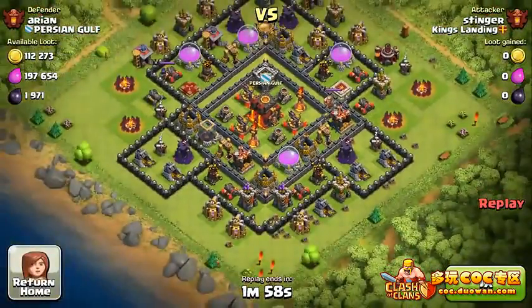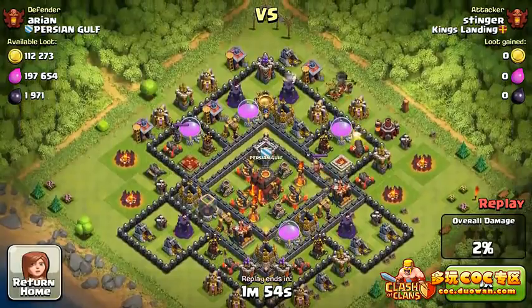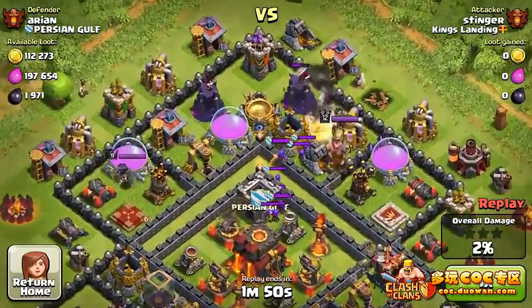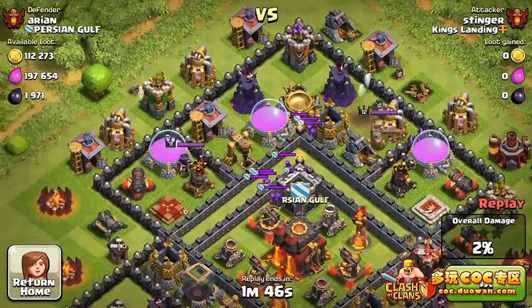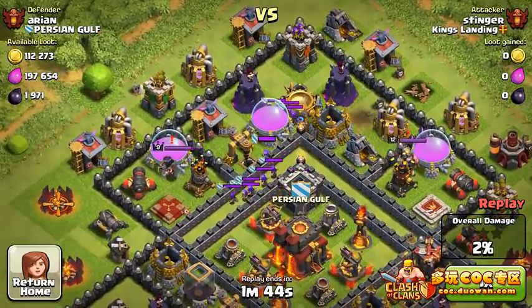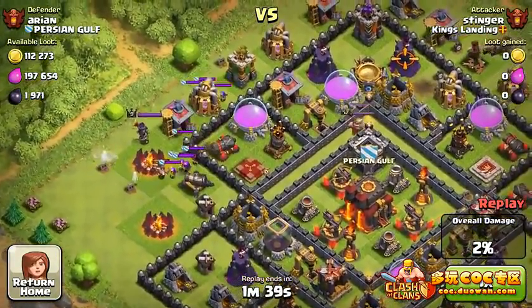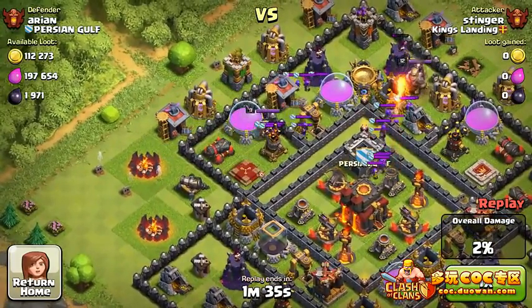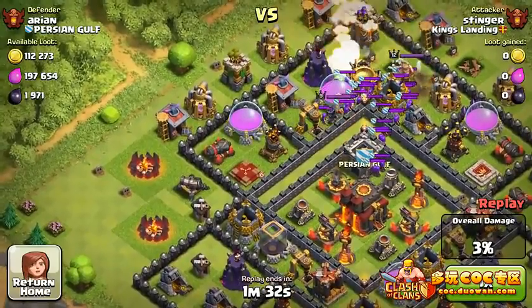The next raid we have Stinger attacking this base — the base looks pretty nice. He's gonna use Hog Riders to bait out the clan castle troops, not witches or anything else. The interesting thing is the clan castle troops will first go over to the left-hand side, then we're going to start back on the right-hand side — just to bait the Archer Queen and get her activated. Once she's activated, no matter how far you deploy a troop she's going to start going towards it.